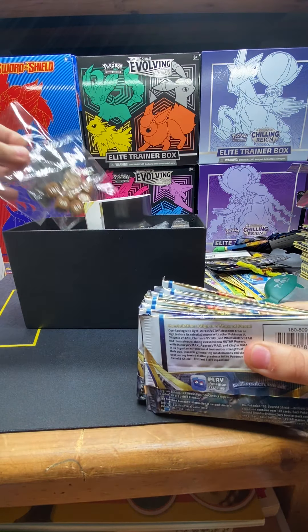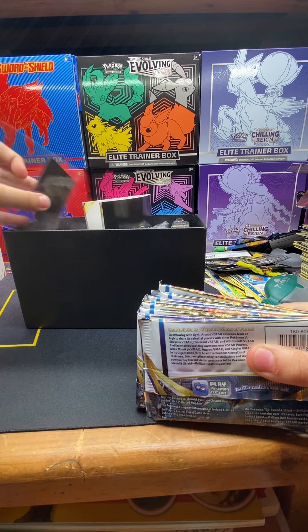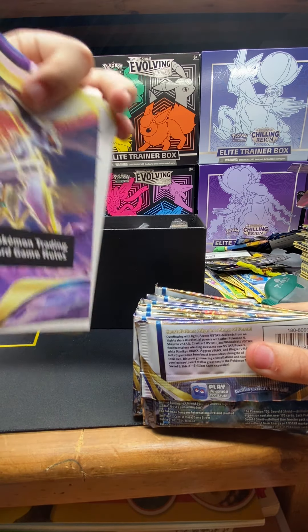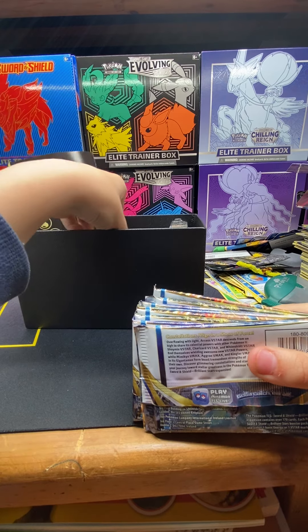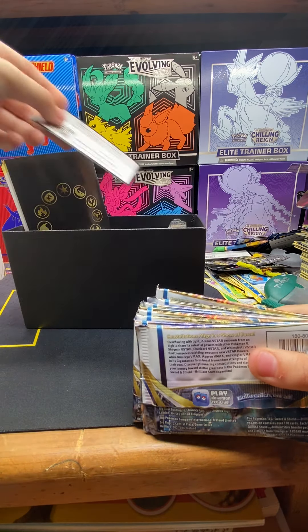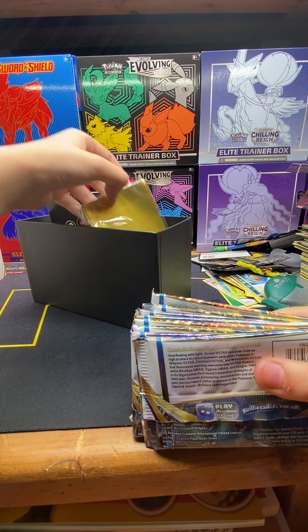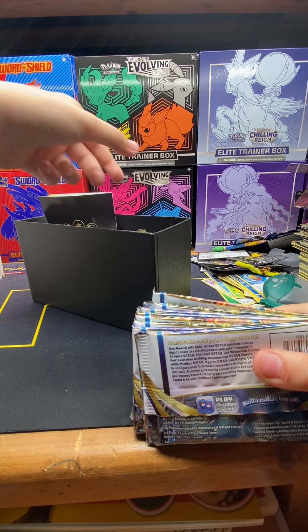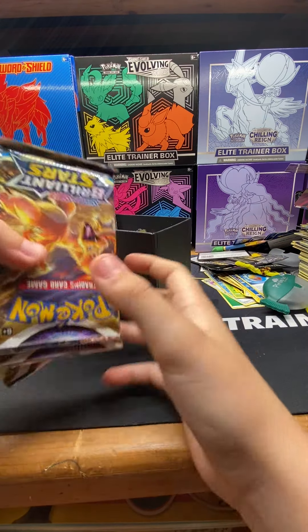We have the dice, the star chip, the mini book, a code card for you guys, and nice sleeves — I really like those. And then our packs.